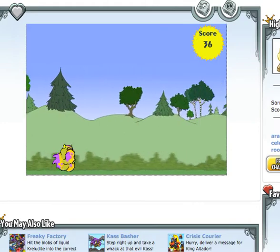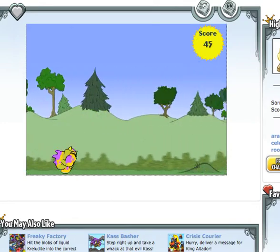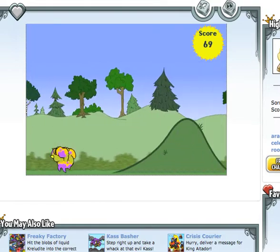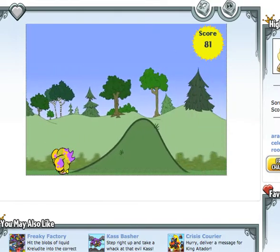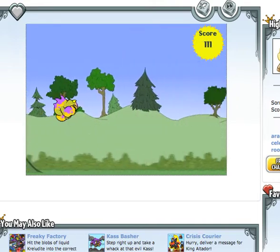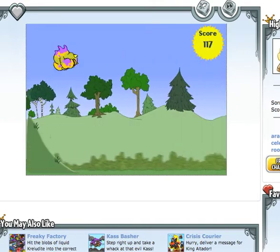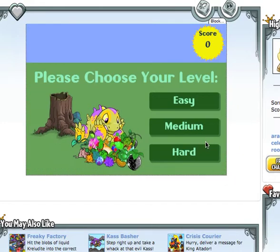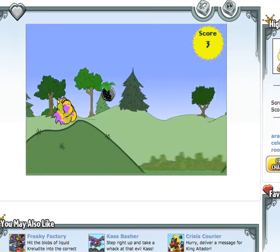Those berries are worth a few points. I'm trying to look at the score and see — that one's worth like 10 or 15. I can't keep track, it's going too fast and I'm really bad at math. That cherry-looking one is so rare and it gives you like a million trillion points — by a million trillion I mean like a hundred, which is really good though.